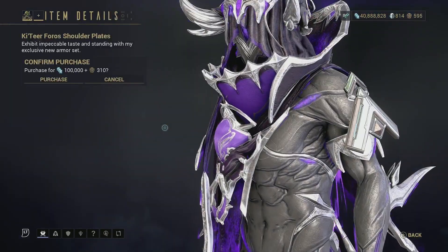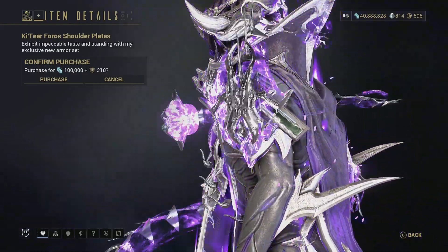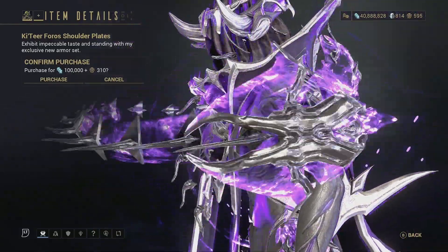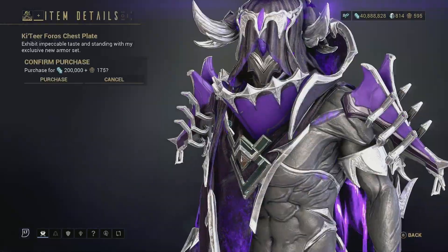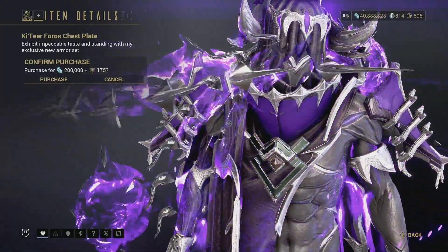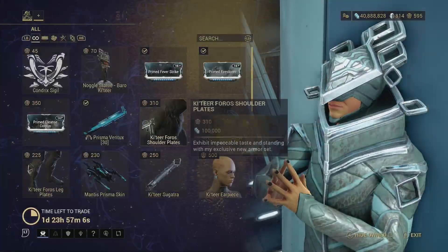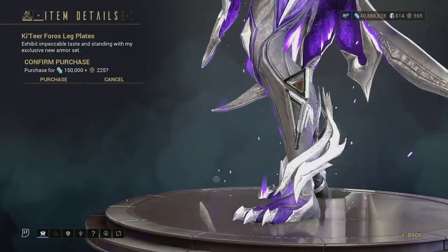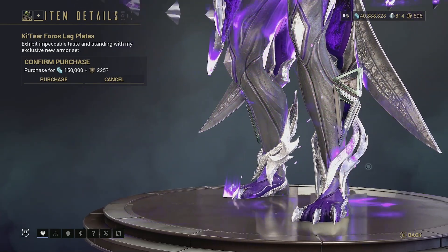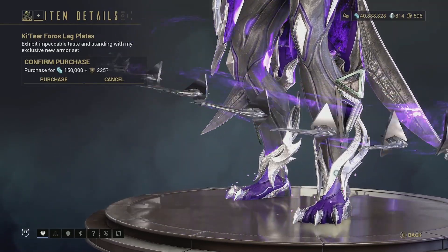Then we have the Katia Foros shoulder plates — honestly the colors look pretty bad but the overall outline doesn't look too bad, so if you like this it is around for these two days. Then we have the Katia Foros chest piece — probably one of the better chest pieces in the game, nice and sleek; the colors look a little off but once you customize them it'll look a lot better. And we have the Foros leg plates — not too bad, I'm not a big fan of this design personally but it is definitely better than some of the other stuff Baro can bring. If you like this set it is available for the next two days.